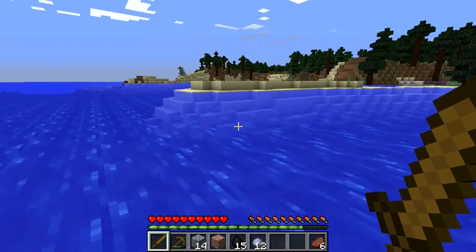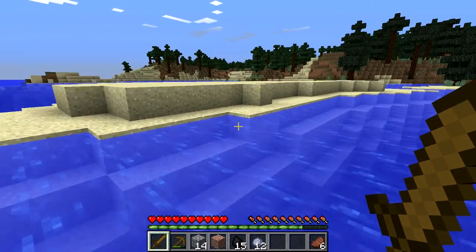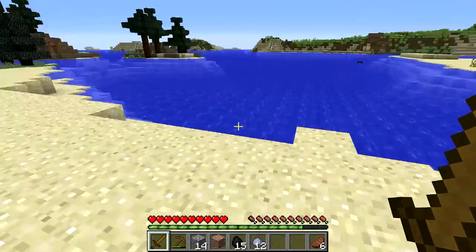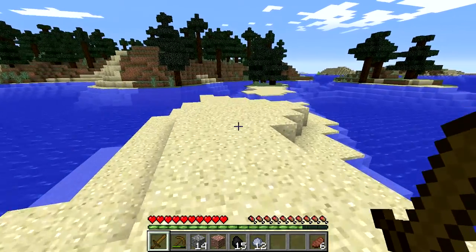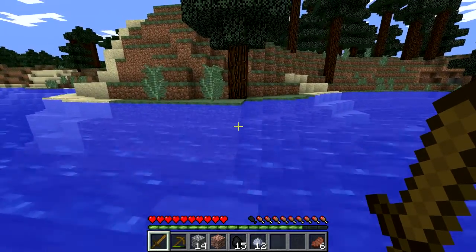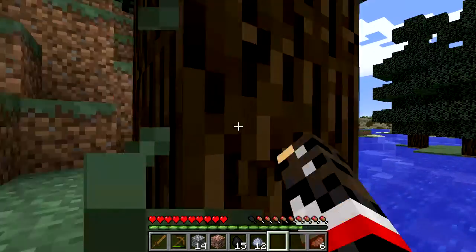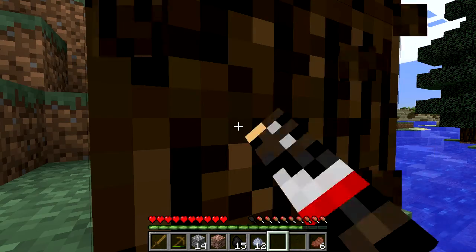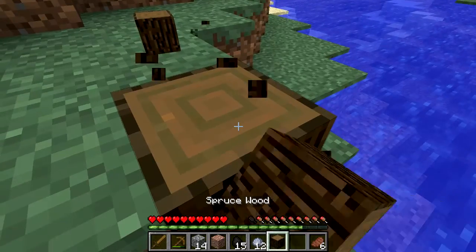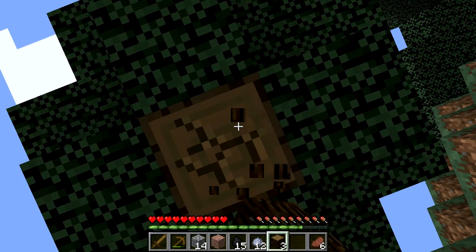Against my better judgment we're going to go over here and try not to get ourselves killed again. I could build a mini bridge to get over here. This is dark oak! I didn't make an axe - I should've done that. Now I know where dark oak is, so if I need it I can come over here and get some. That'd be good building material.